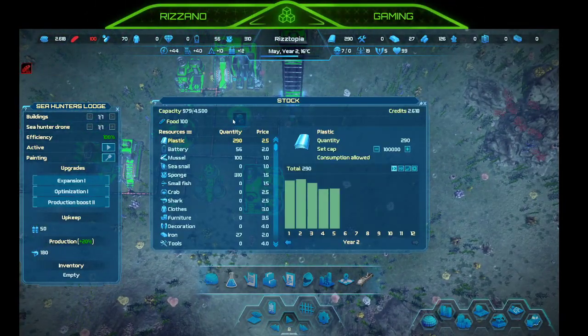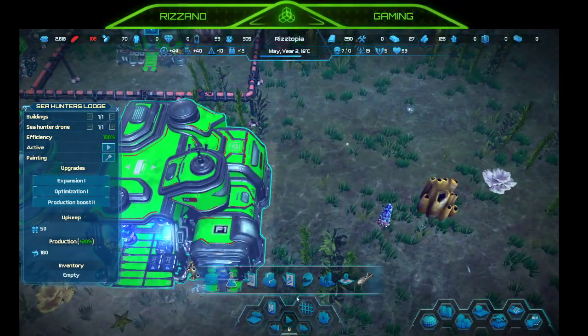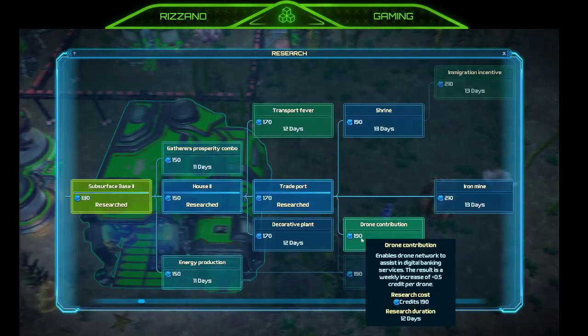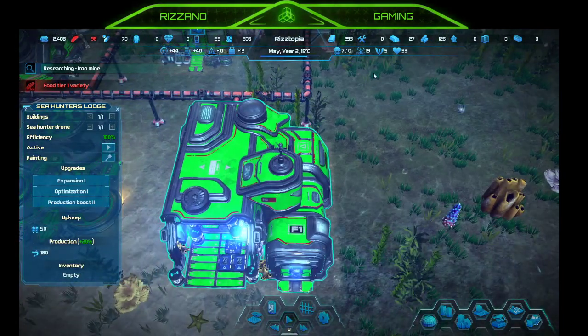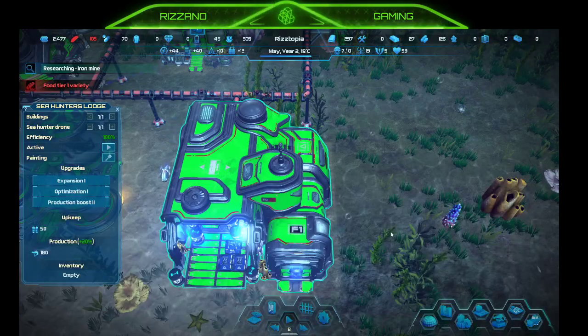How are we doing on storage? 4,500 — good. Expedition map — not worried about that right now. Research — iron mine. Next I need a tool factory, so we can do that after iron mine. Let's put the iron mine right here. Iron mine research: 210, 13 days.